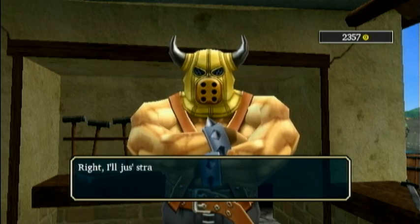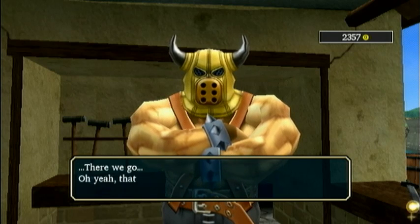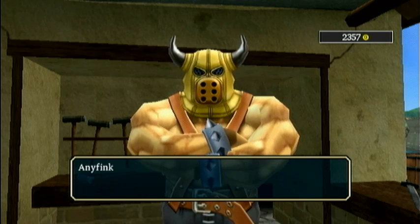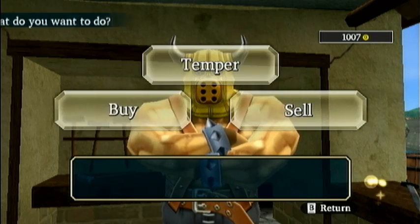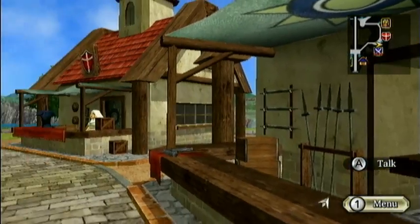Each new sword you get gives you a new master stroke, this time with an elemental affinity. And once you make an elemental sword, he'll put the steel broadsword — or whatever it is — into the shop, so you can skip the crappy sword and don't have to temper it and waste money on that.